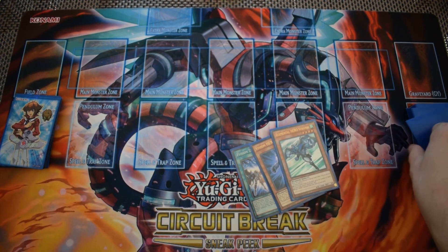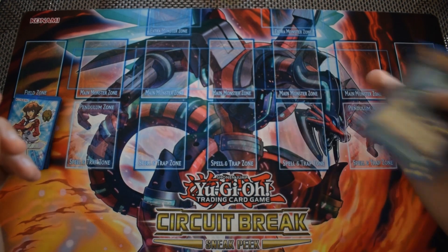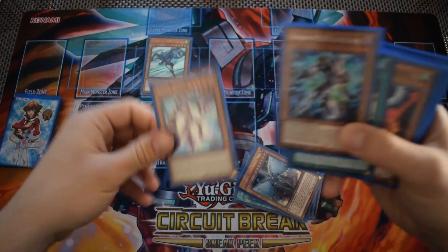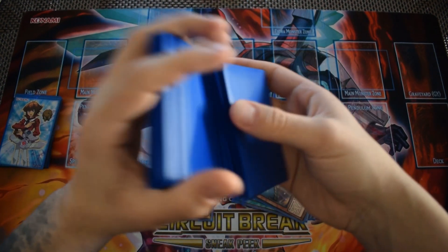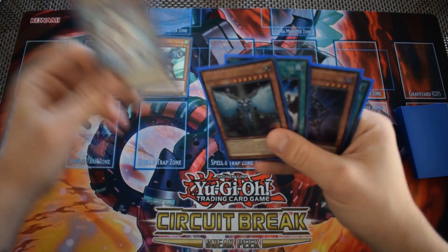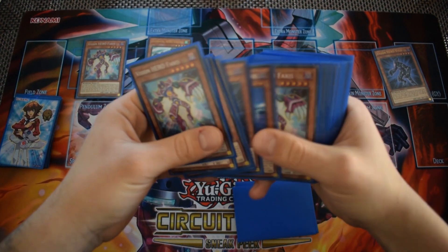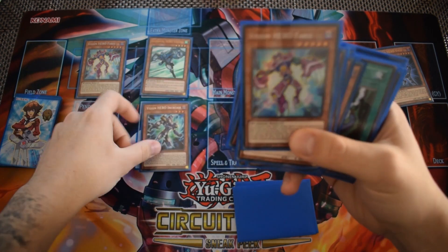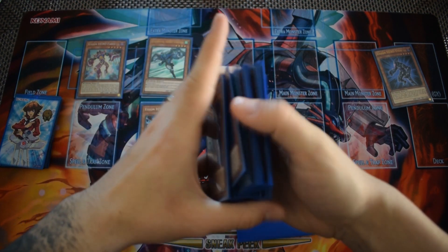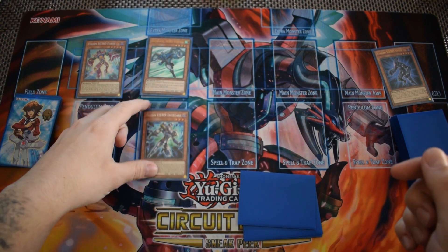Our starting hand is a good one — every time you see Stratos it's good. We're gonna start off by normal summoning Stratos and using its effect to search Faris. Now we use Faris's effect, dumping Vyon and special summoning it, then placing Increase in the spell and trap zone. This particular test hand is going to show how to easily OTK your opponent. We use Increase's effect to tribute off Faris.